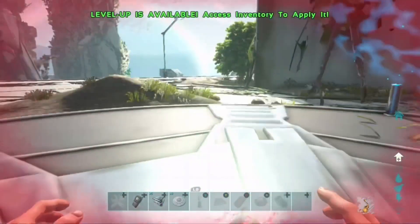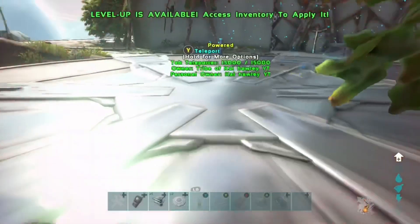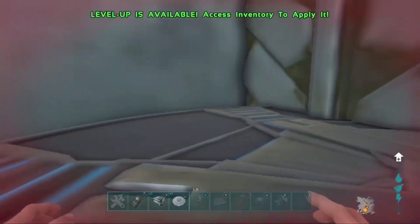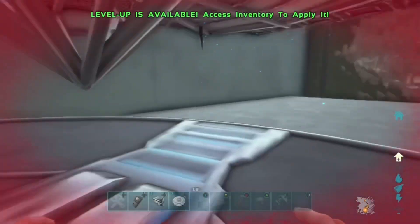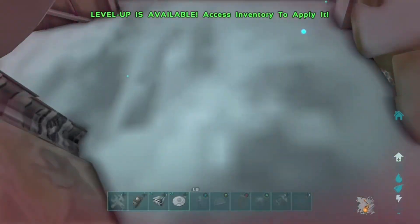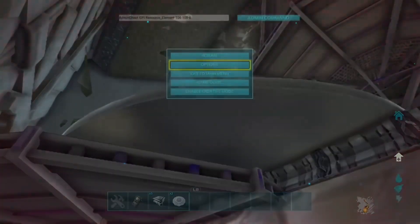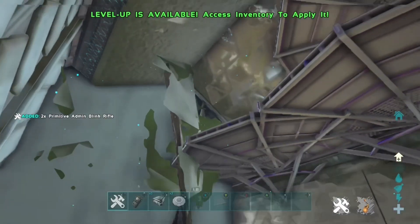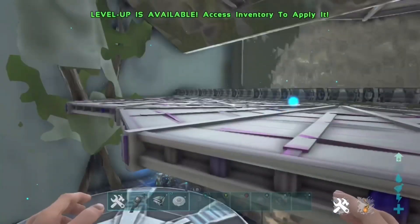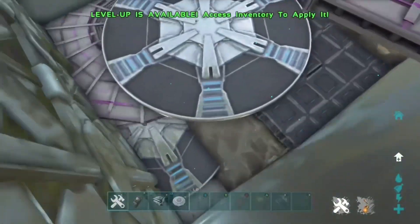I'm not sure if this works for every other structure around the map or just this one — I'll do some testing on that later. As you can see, I'm not in creative mode and there's no kill barrier whatsoever. Once you're in here, destroy the bottom teleporter, place your teleporter in a better position, and build your base. There are multiple floors — you could have a dino area down there and your main base up here.